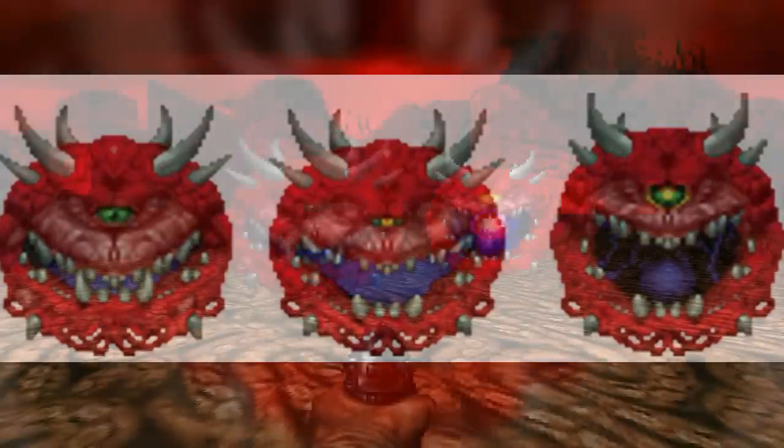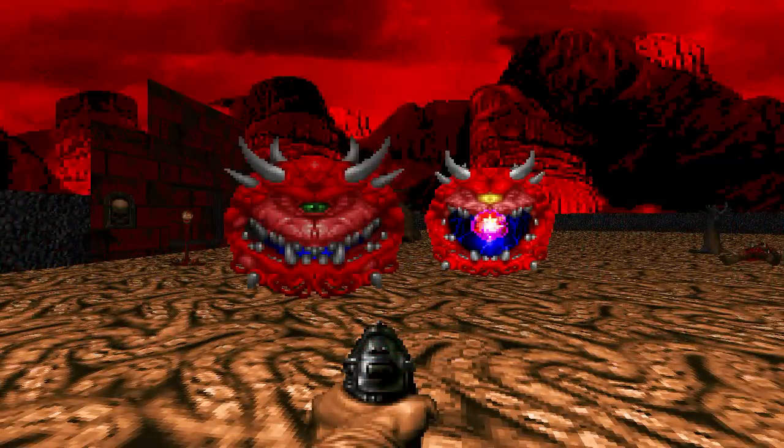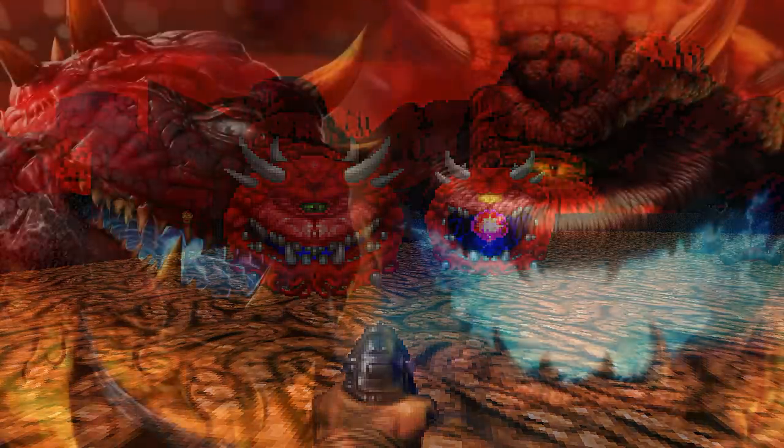Its body would float around, and when it finds a target, it would let out a loud hissing sound. It would either bite at close range, or spit plasma balls from a distance.